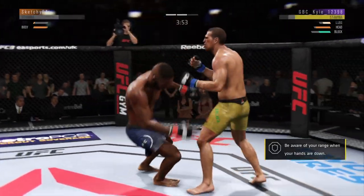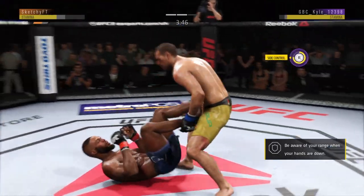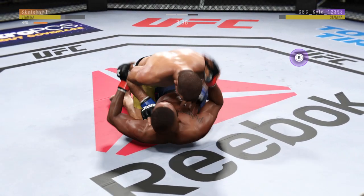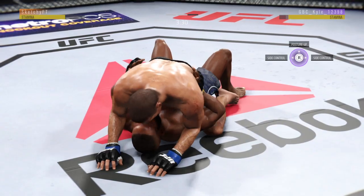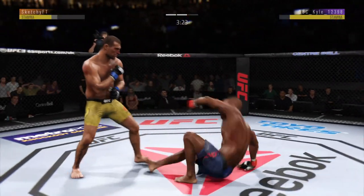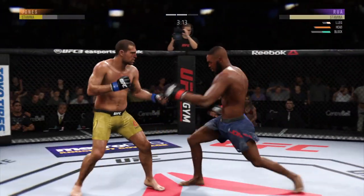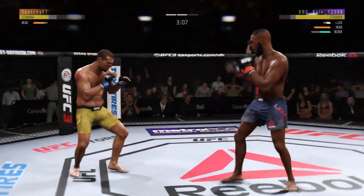Pretty good jab there — that one appeared to stun him. They're inside, in control. He looks dizzy as he looks to improve position. He just decides to get up here, Joe, working out of that southpaw stance. Hua gets hit by that leg kick — may not be a bad idea to start to check some of these.